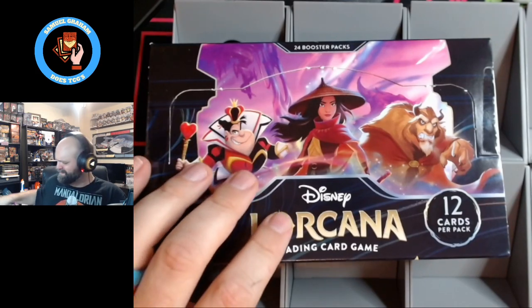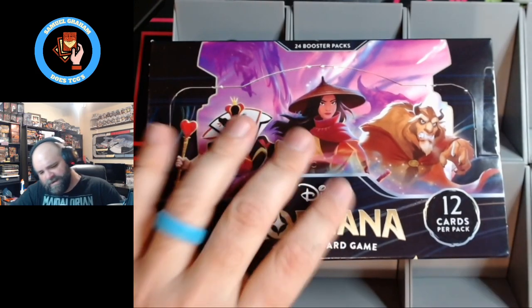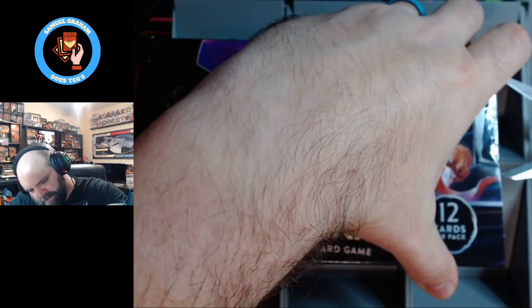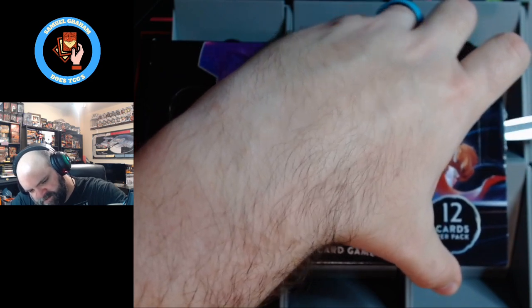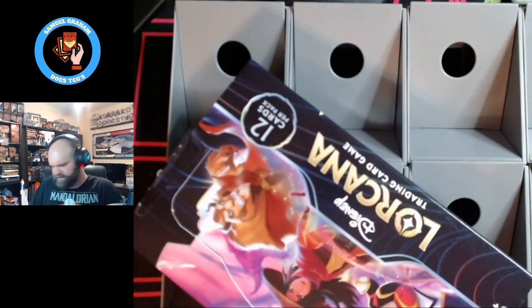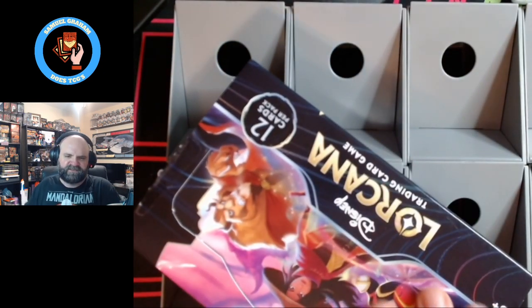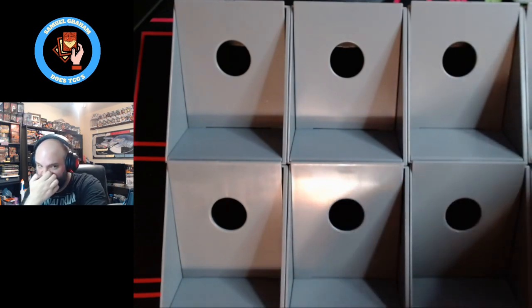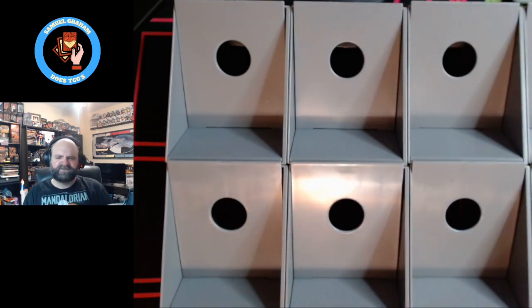Hello friends, Simmogram doing TCGs yet again. Another box of Lorcana Rise of the Floodborne. So I think that's what the trick is: Storyborne is like the regular versions of a character, Dreamborne is like some amped up kind of version of the character, and Floodborne is like a possibly flipped version of them — used to be a hero, now they're a villain. It's an interesting concept; I like how they're handling that so far.